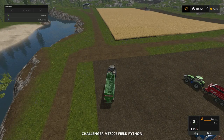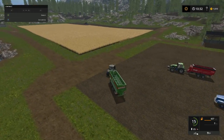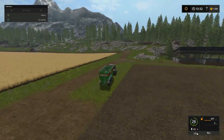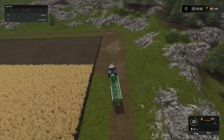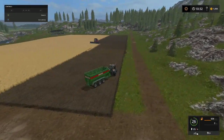We gotta go dump him. We're gonna get the Challenger after Boo, and then get the little red one for Jason. We'll finish up next time, I guess.